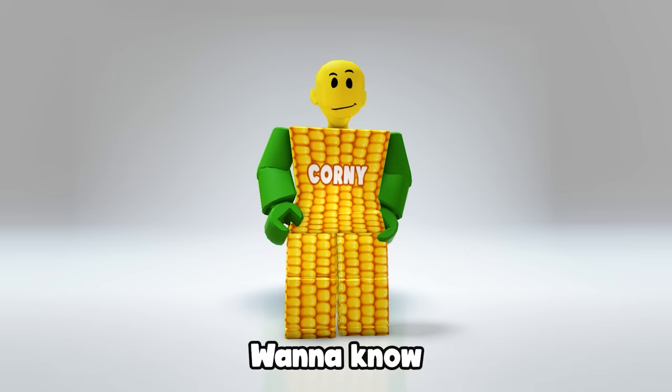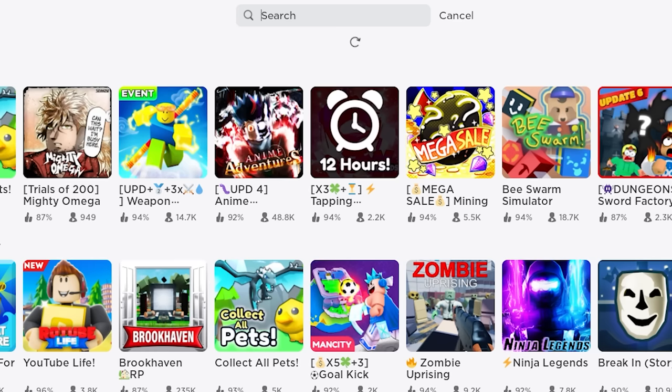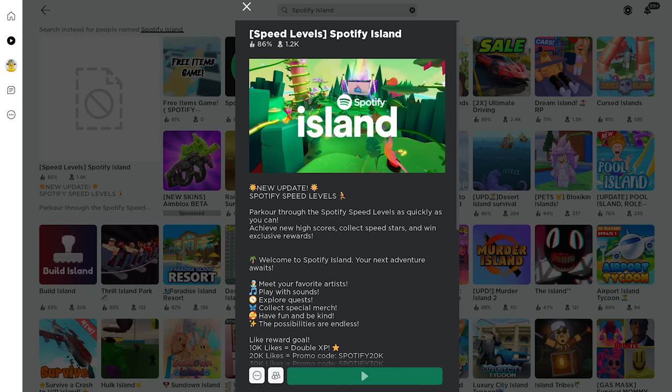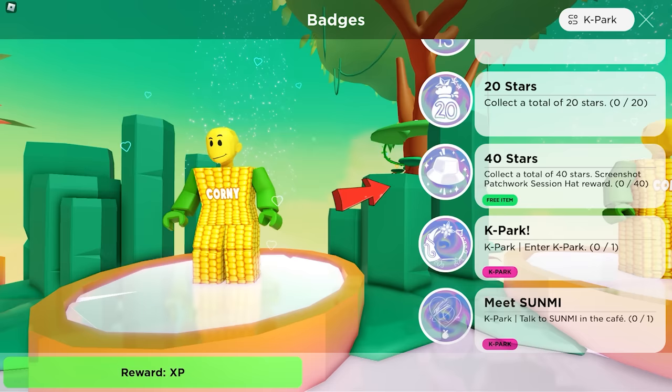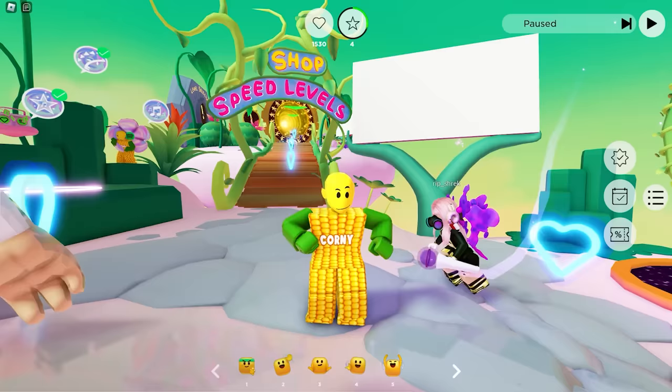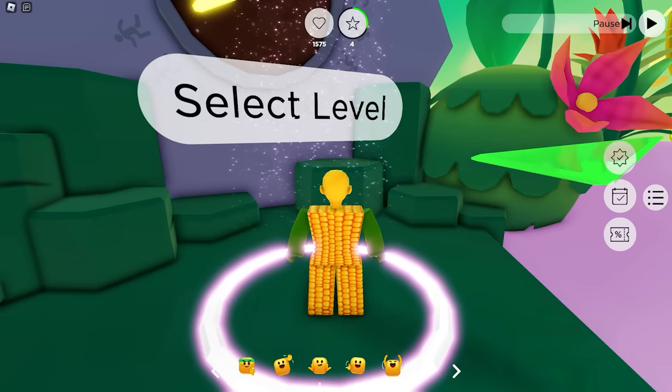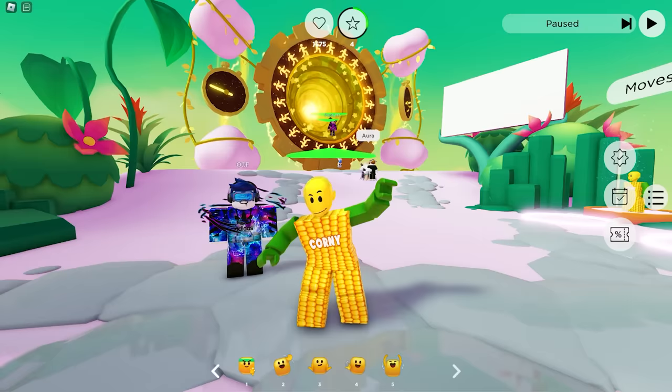Want to know how you can get this patchwork session hat for zero Robux? First, go ahead and search this game called Spotify Island by Spotify. To get the free hat, you need to collect 40 stars by playing the speed level. The game map is near the spawn area. Let's play!